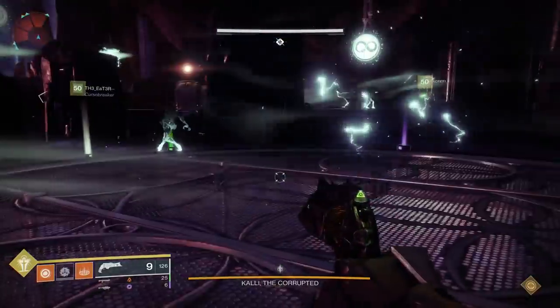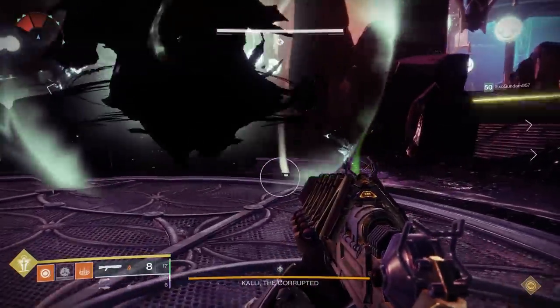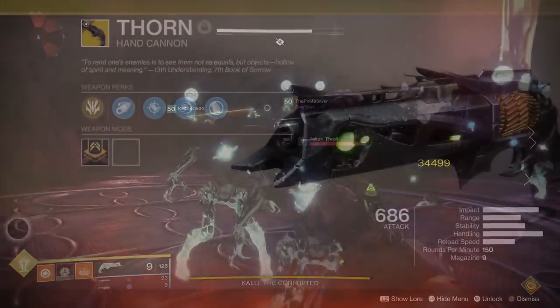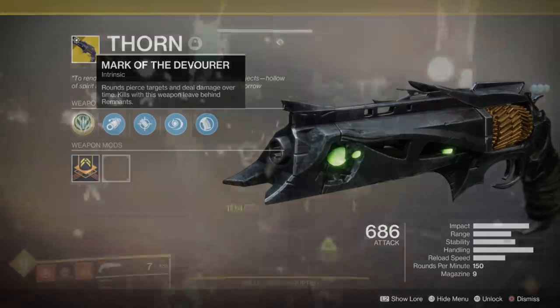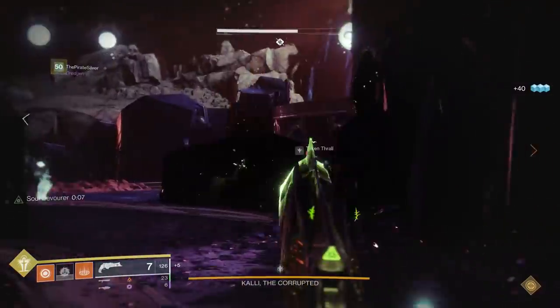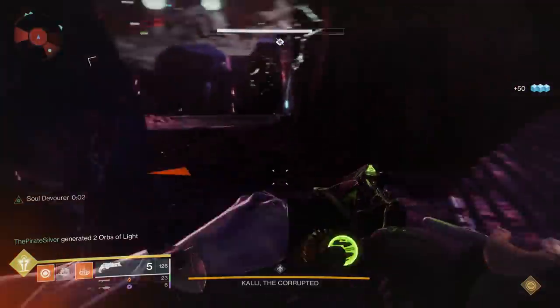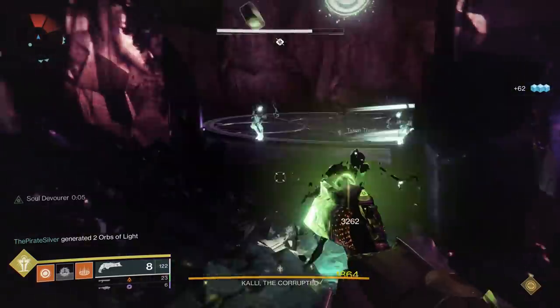The Thorn is a really interesting weapon, obviously returning from its glory days in Destiny 1 to Destiny 2 with a unique twist. A quick look at this weapon: the exotic perk is Mark of the Devourer — rounds pierce targets and deal damage over time, and kills leave behind remnants. The fact that this hand cannon deals damage over time means that over a longer period it's likely going to out-DPS most other hand cannons, which just deliver their damage straight with no damage-over-time effect.